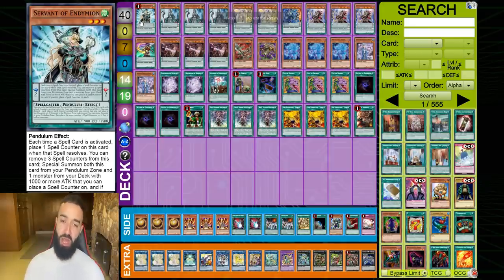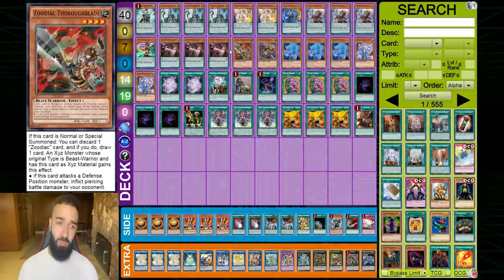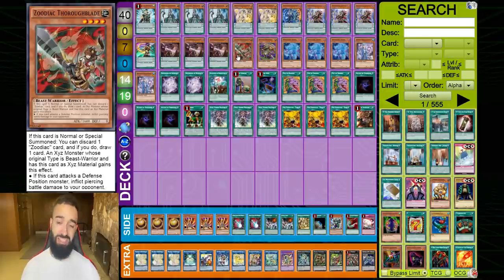The Zodiac engine we play is Triple Tanky, Barrage, Thorough, and Whiptail. You want to plus off Tanky and Barrage — if I could play 10 Tankies I would, but we can only play three. So we run Triple Tanky, one Barrage — six ways into the Zodiacs. You play one Thoroughblade and one Whiptail because if you draw two of the six Zodiac cards, you can discard one and have a pseudo draw card. That's why Thoroughblade makes Zodiacs a splashable engine.